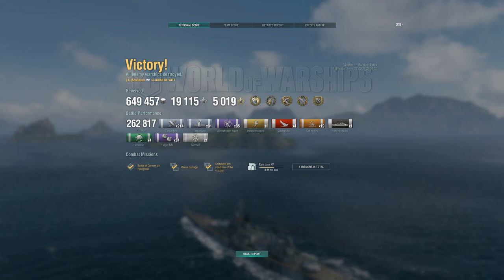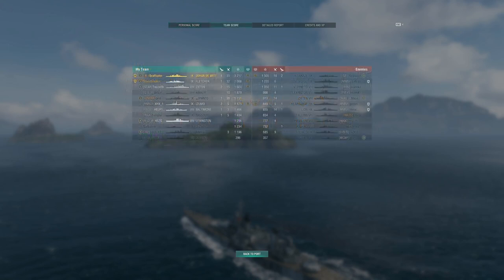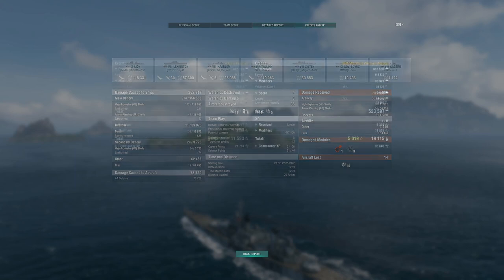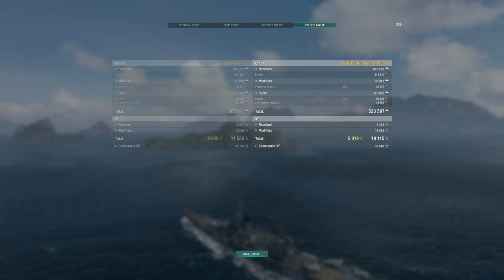Now before we get away here, as we look at the end screens, I want to point out something because it absolutely blows my mind when I look at these numbers. Have a look at how this opposing Lion absorbed over 100,000 points of damage. Just crazy — those British battleships, as long as you can't get citadels on them, if you're just getting full pins and fires and stuff, they can heal back all of that and stay in the game. You gotta focus them out every chance you can — it's absolutely silly. So guys, there's our quick battle report from the bridge of Johan de Witt. I hope you enjoyed that. Wash your hands, be safe, and I'll catch you next time.